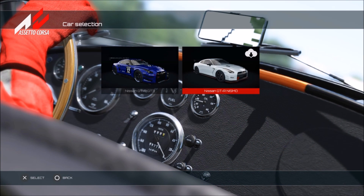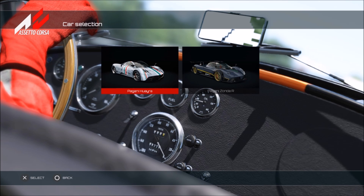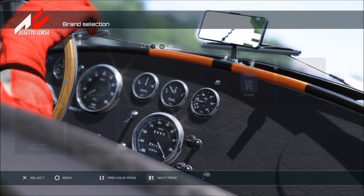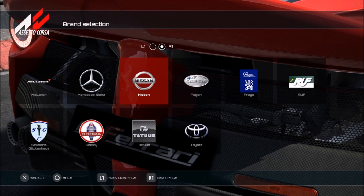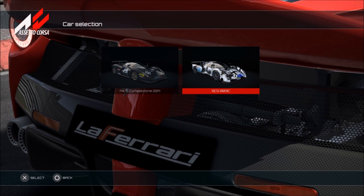Moving on to Nissan, we have the GT-R GT3, and unfortunately I was a little bit disappointed - the GT-R Nismo is obviously going to be part of a DLC pack, so it's not available out of the box. We also have some Honda models including the NSX, and moving on to RUF - the Porsche tuners - we've got the Yellow Bird, the RT12R and RT12R AWD.